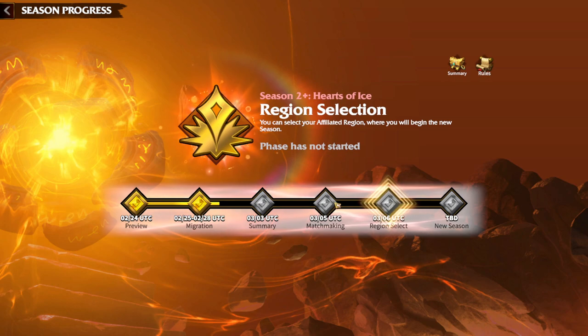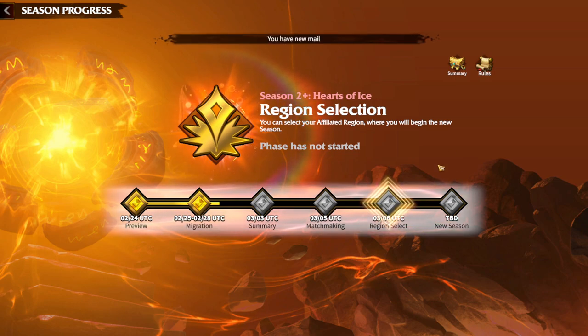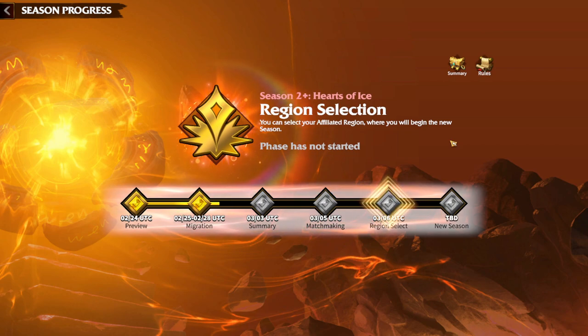After updates, only the leader needs to do this, making it way easier. Previously, alliances were being disbanded at the start of the season, the alliance member limit was lower, and many people couldn't get back to their alliances. Communities were getting broken because of the awkward system. Now, the leader or some officers just click the region and every single alliance member is teleported there.